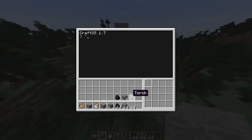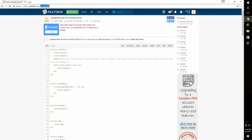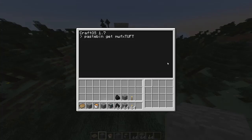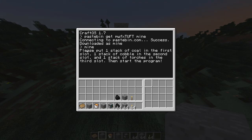To get this code or any other code, type 'pastebin get' and then the part at the end of the URL, as you can see right here. Then just type the name of the program — it doesn't matter what you call it. I downloaded it as 'mine', so I just have to type 'mine', but I could have called it anything like 'apple' and just typed that instead.